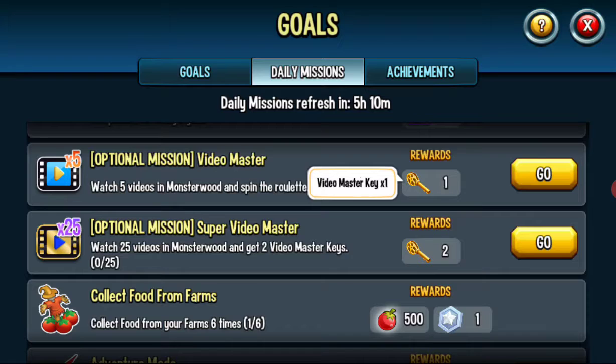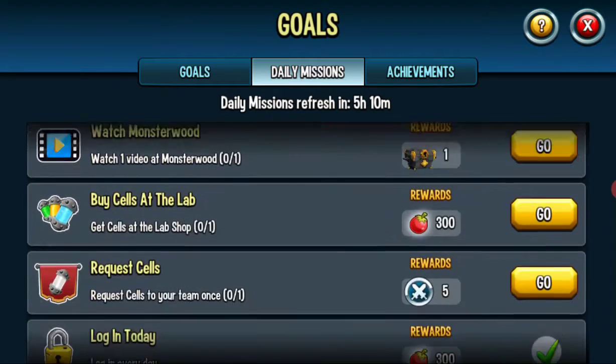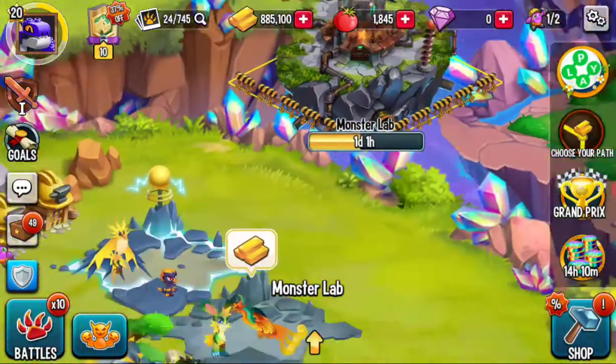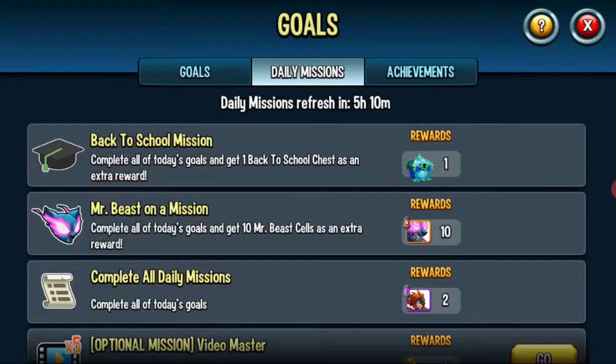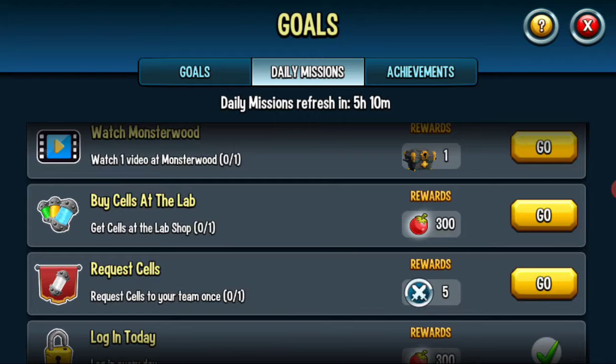What are these keys for? I don't know what they do. Let's do this — no, I can't. I bet it's like Dragon City where I can use my gold and buy some cells, but gold is harder to get in this game. What are these? War coins? I don't know what those do.